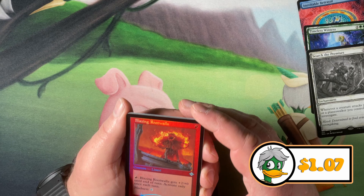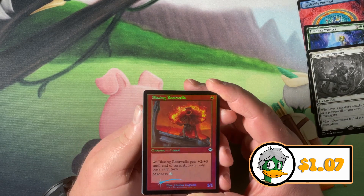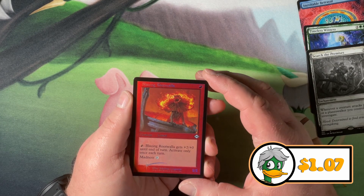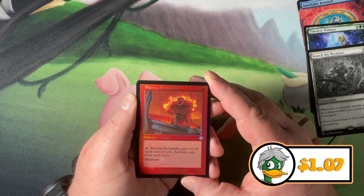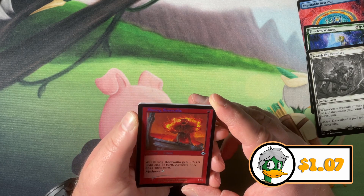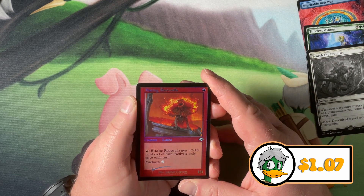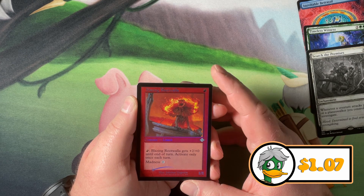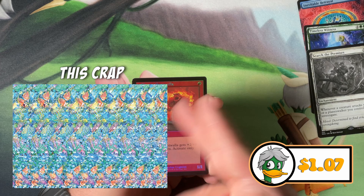We got a Blazing Rootwalla. I watched a couple pack openings — do you see how the text is doubled? The hell is that, Wizards? Paying 40 bucks a pack and you have that text doubled? I can't read that. It looks like I'm unintentionally trying to do a 3D eye puzzle — where you cross your eyes and then you see the 3D images. That's terrible.